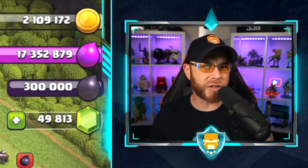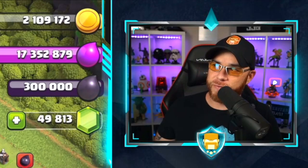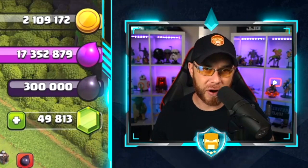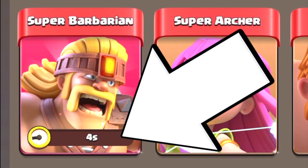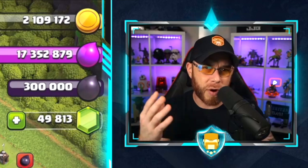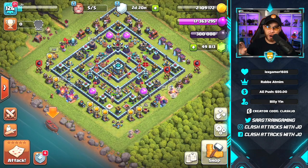We're going to start with a quality of life item that is quite possibly one of the biggest changes needed since the addition of super troops. With this update, they are removing the seven-day cooldown after you use a super troop. You cannot stack super troops or unlock multiple at the same time, but if you like using the sneaky goblins to farm, you can now unlock them back to back. No more seven-day cooldown — that is a massive change.